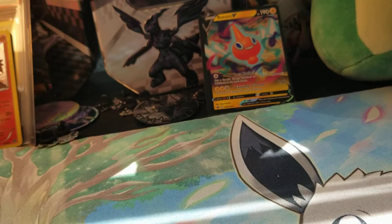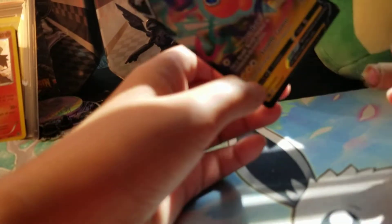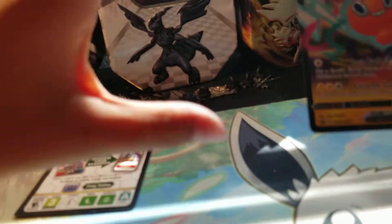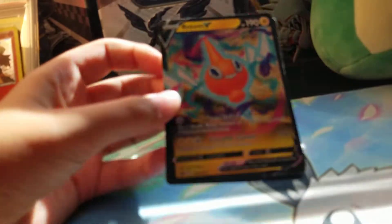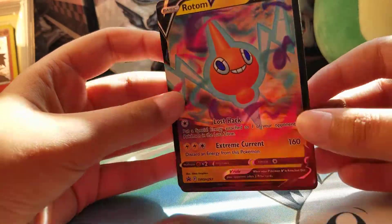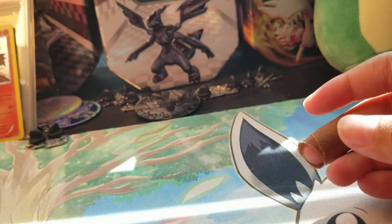I'll pause the video, let's sit it down here. Okay, got it all ready - let me just position the camera. We got ourselves a Rotom V card. This is a promo card; in Japan you could get it in the mini boosters in the Lost Origin six-packs or Lost Abyss. We got the Rotom V - really cool.